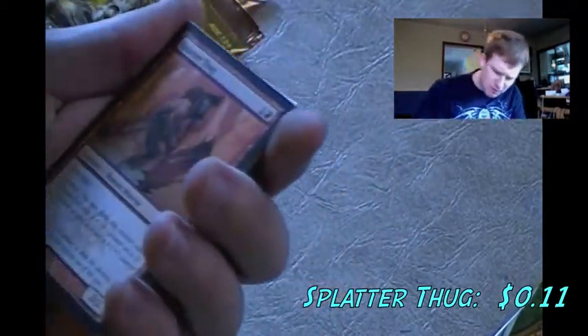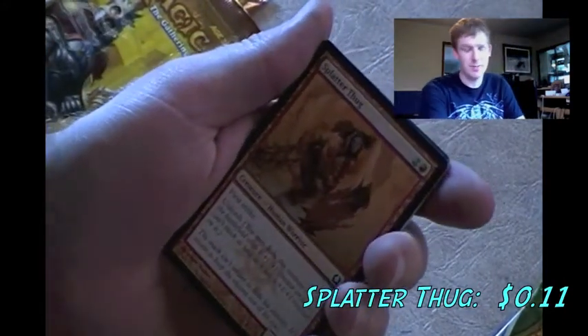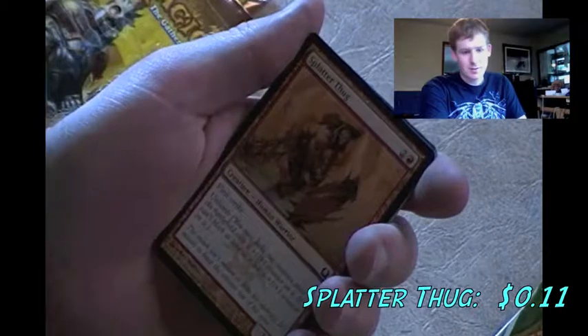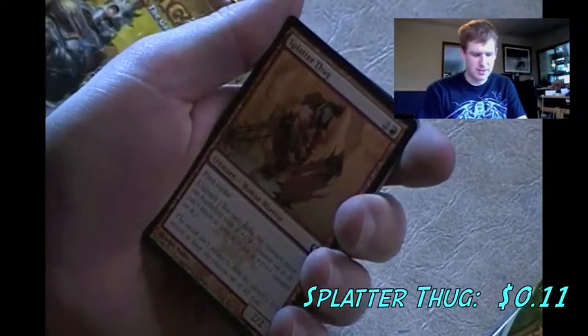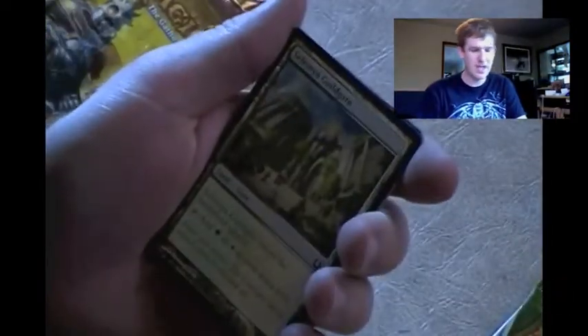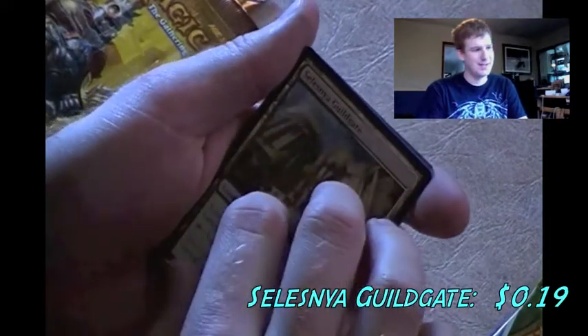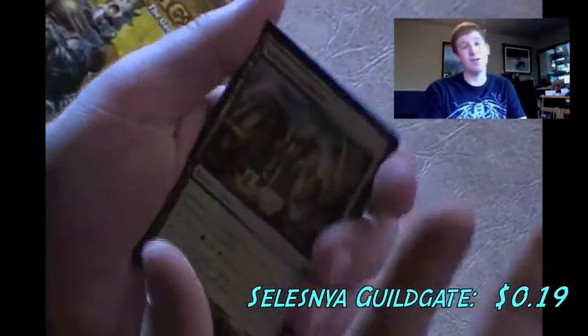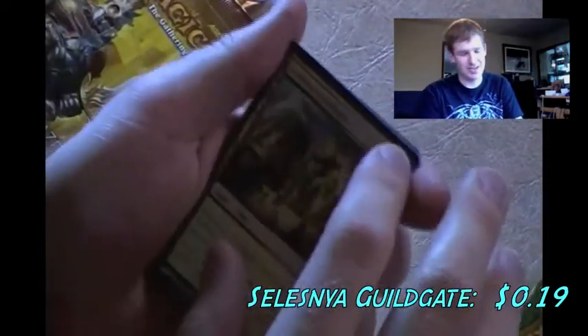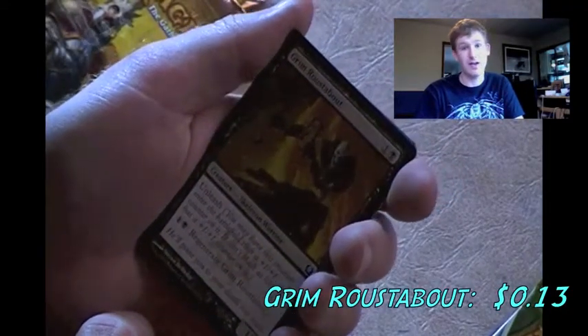Selesnya Guildgate - probably the card I have the most of that I do not need. I've got a lot of Selesnya Guildgates and I can only use four in a deck, so not interested. Grim Roustabout - another card I have in my Rakdos creature deck, another I don't need. Towering Indrik - 2/4 with reach. Looks like a hybrid between a zebra and a giraffe, I don't know.